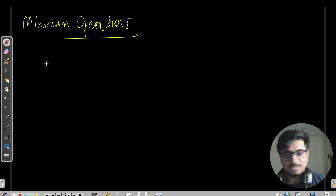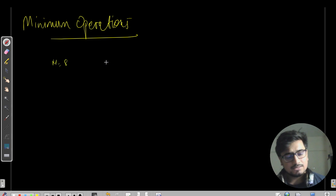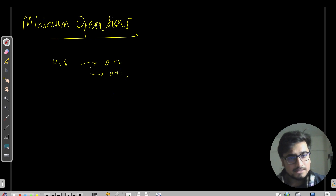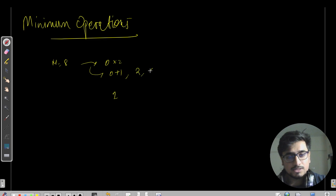For the test case N=8, I was thinking of a naive solution: keep doubling the number. Starting from zero, you first do plus one to get one — that's one move. Then one×2=2, two×2=4, four×2=8. So total moves: four.